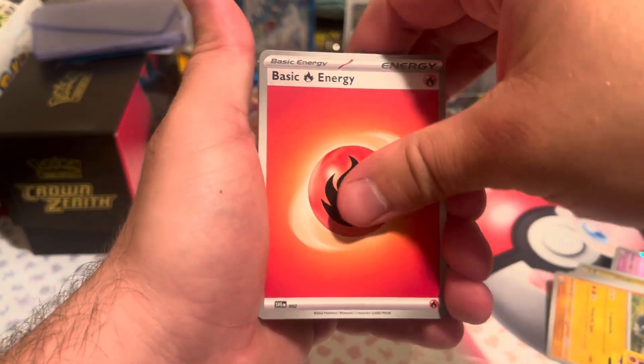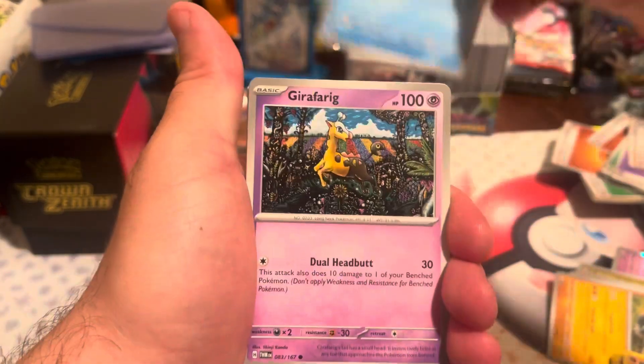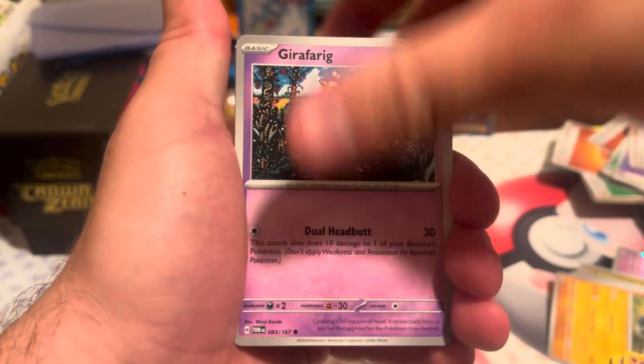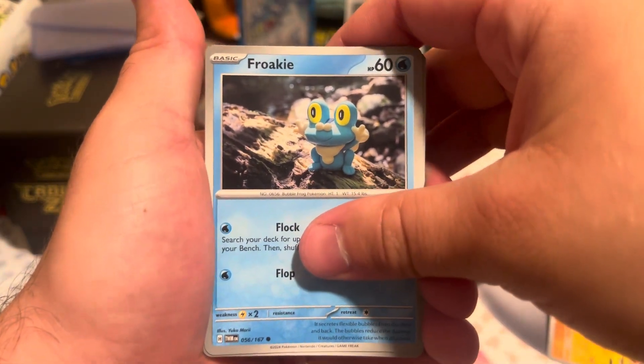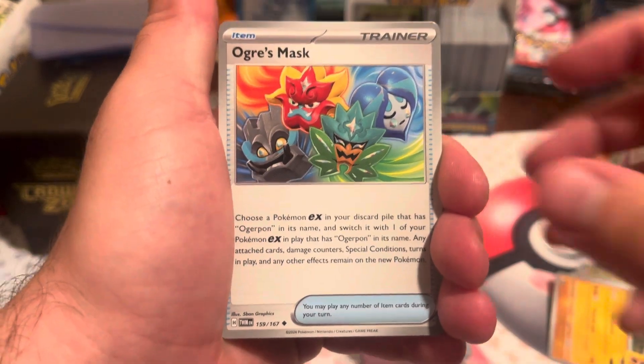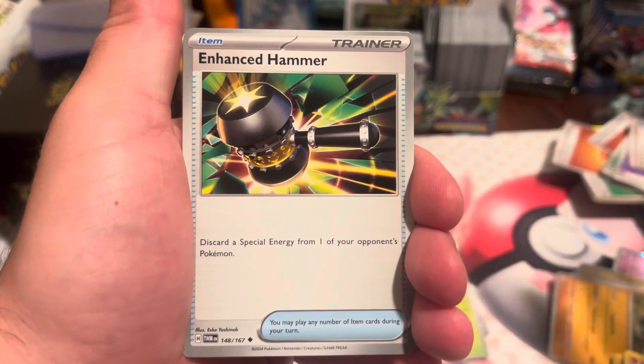Hopefully we can pull a fire energy for the fire pack — we love to see that. Starting off: Dreepy, Feebas, Giraffarig, Frigibax — little claymation ugly scary thing. Ogre's Mask, still don't understand those. Sunflora — worst art I've seen on a Pokémon card in a very long time. Enhanced Hammer.